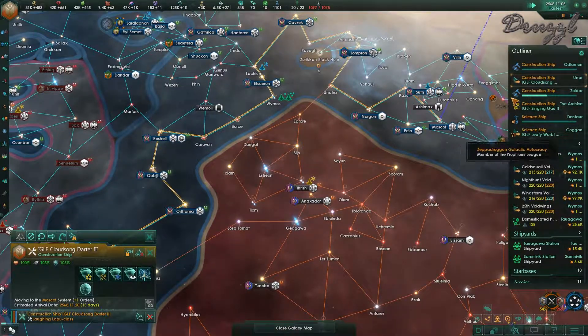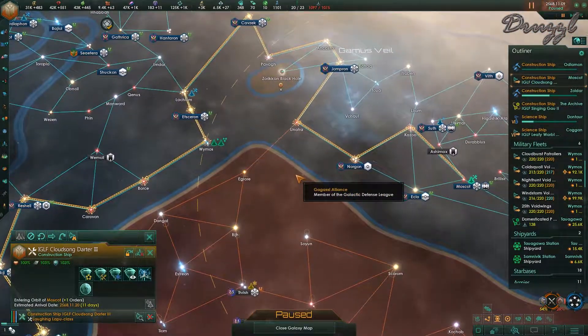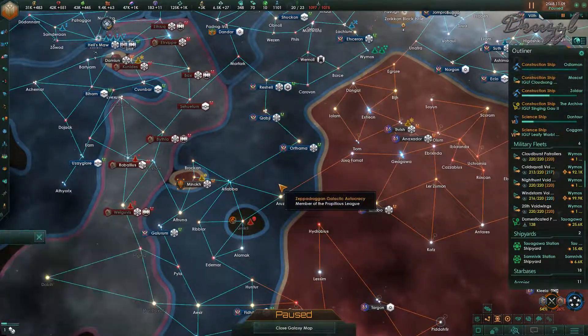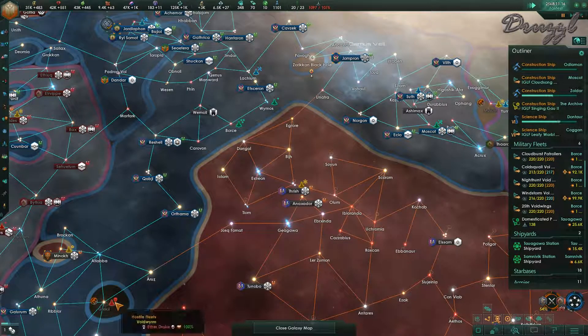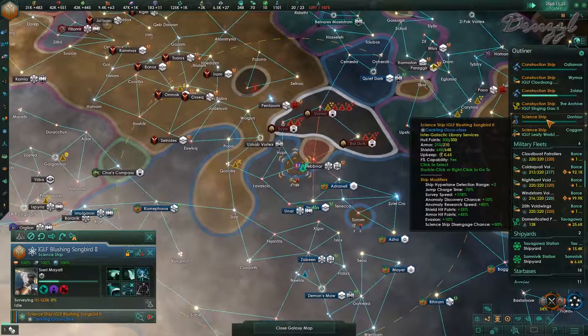Come on, unpause please. Okay, can I get you to jump here? Good. So the shift-jump didn't work, which means I have to actually pay attention when I want to do those shortcut jumps. Which is fine, it is what it is.